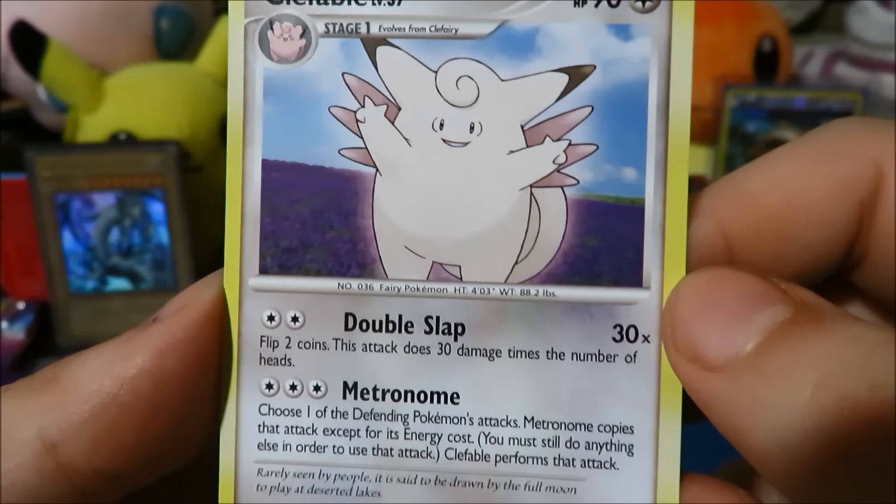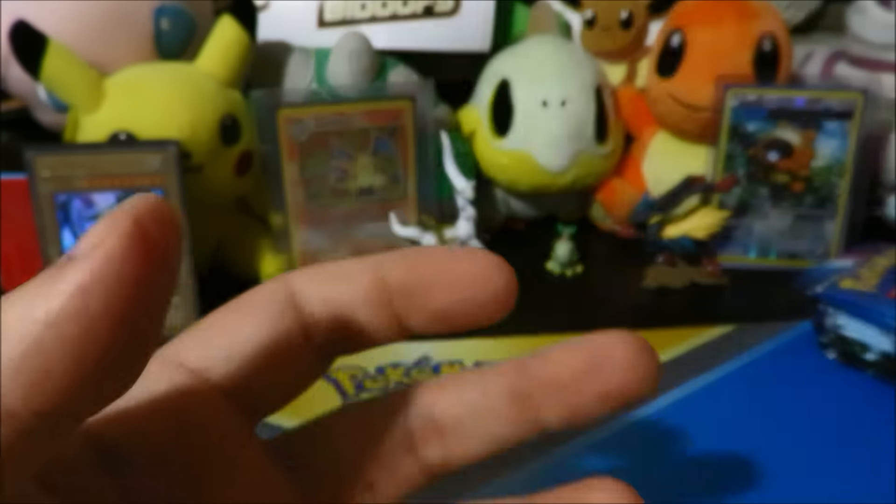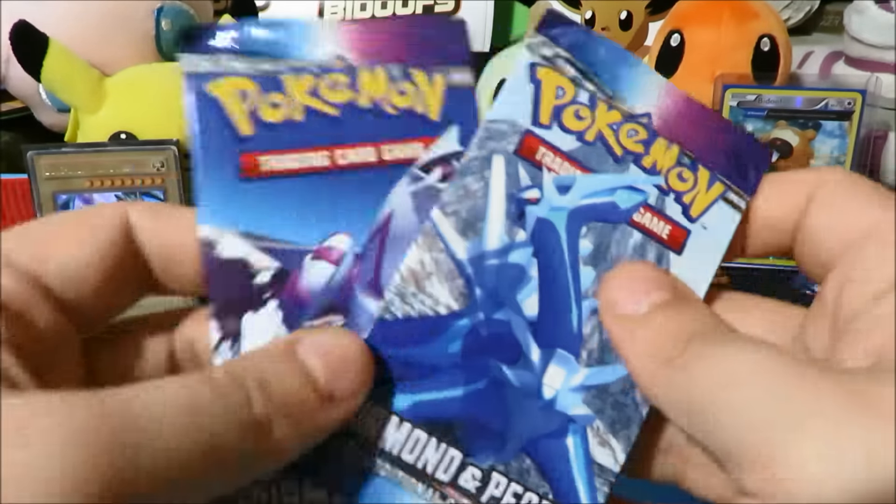Clefable — unfortunately not a hollow in the set, but still an awesome card. This is before Clefable was a Fairy type. Clefable — I love me some Clefable, one of my favorite Gen 1 Pokemon. We got two more packs to go — will we pull something shiny in one of these packs? We really really really hope so.